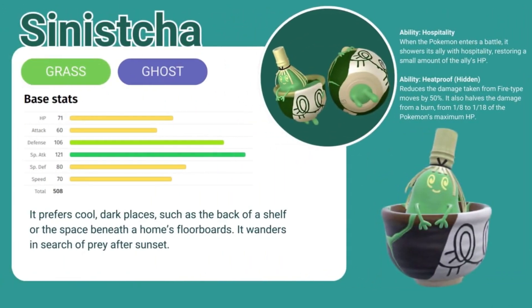Next we have Sinistra. Sinistra is a grass ghost Pokemon with high special attack and defense. Sinistra evolves from Poltergeist, which is a new variation. It is said that they do not have anything in common — it's just a coincidence. Sinistra prefers cool dark places such as the back of a shelf or the space beneath a home's floorboards. It wanders in search of prey after sunset.